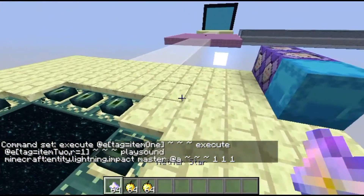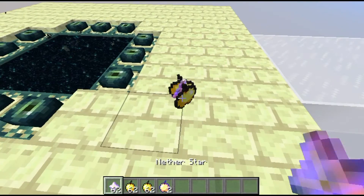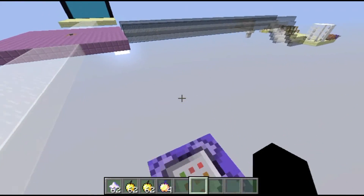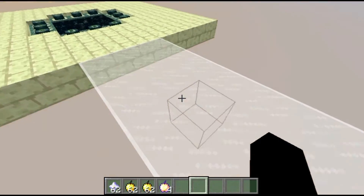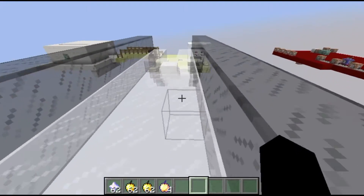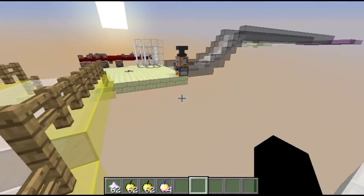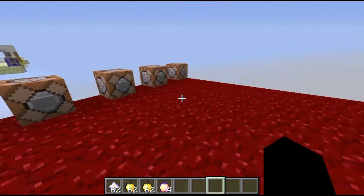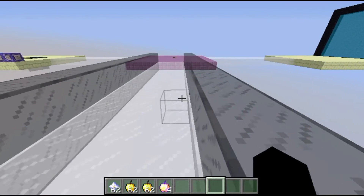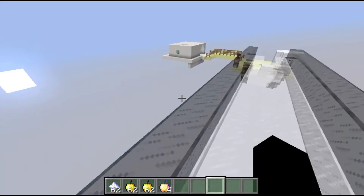Then we're killing item1 — the nether star — and same for item2. It's actually really simple when you look at it; it's just a couple of very long commands. If you have any questions about how this works or need any help, leave a comment below. I may not get back to your comment immediately in the first week or two after this video releases, but I will still try to get back to you as soon as I can.